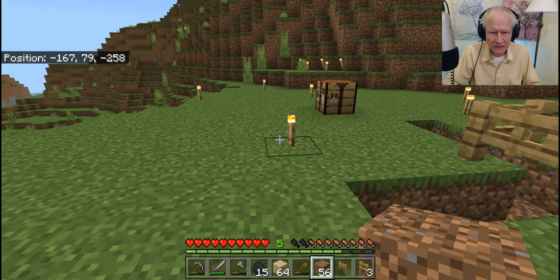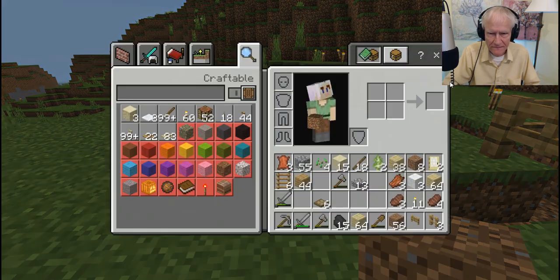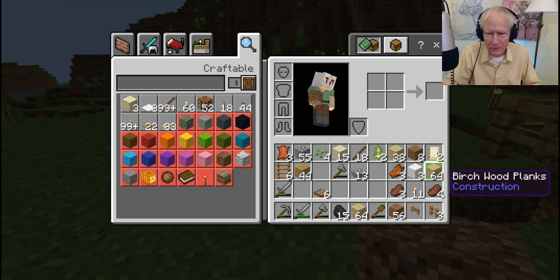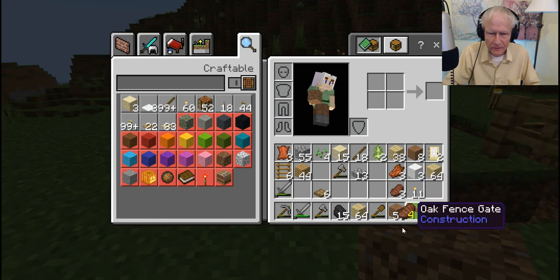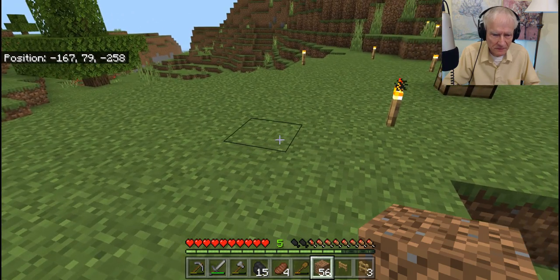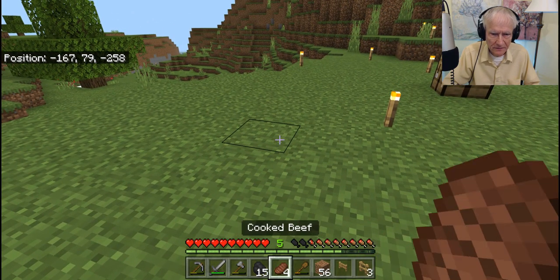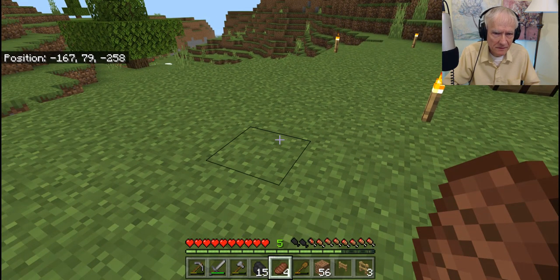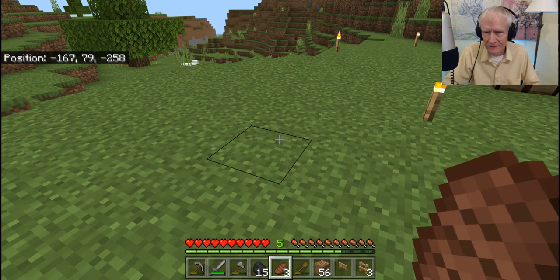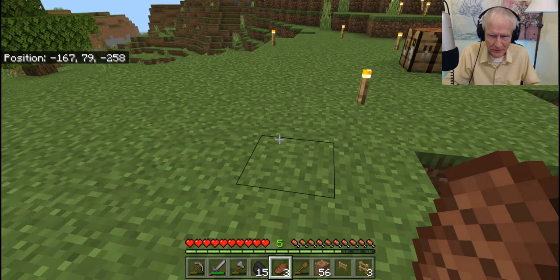I probably should go ahead and have dinner too. Do you have any food here? Good — there's some cooked beef. I'll move it down here like this. Alrighty. We're replenished in case we have to do any battle here.